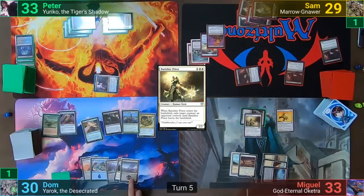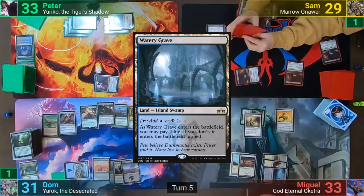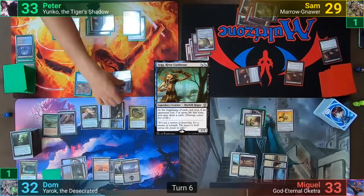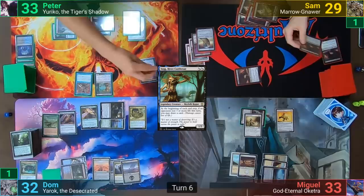Dom uses his Top to rearrange the top three and draws, playing a Swamp for turn. He gains one as it comes in from the Courser, and casts Growth Spiral, playing out a Watery Grave tapped after drawing it and gaining one. Peter draws for turn and plays a Buried Ruin. He recasts Sig and the Thalakos Seer again, moves to combat swinging Yuriko at Sam. Sam blocks with a Rat, and Peter passes.